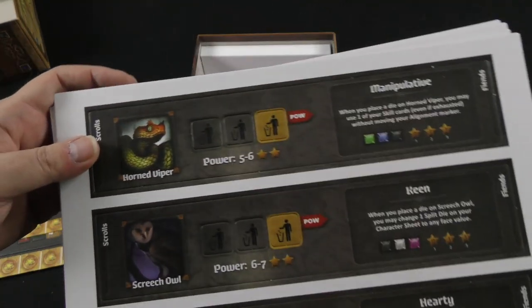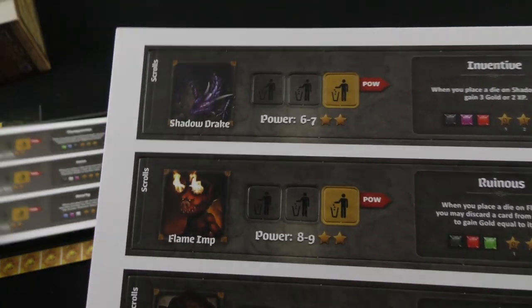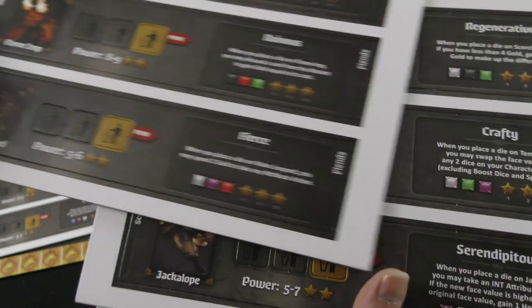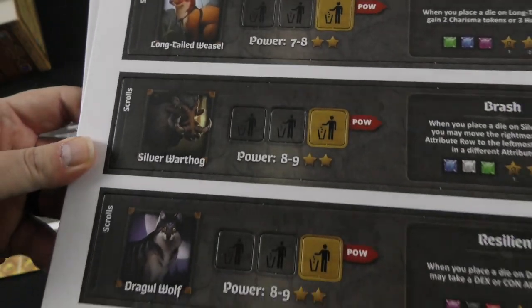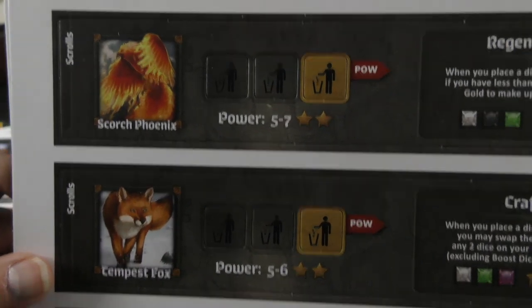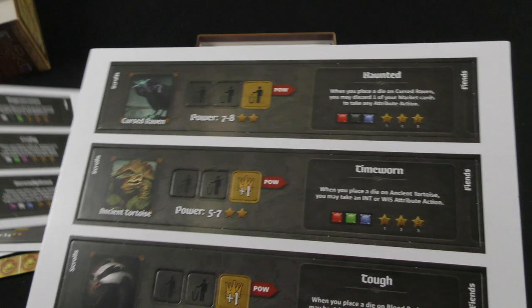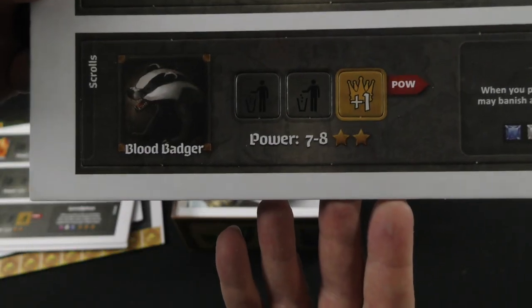And then we've got our Familiars: the Horned Viper, the Screech Owl, the Ice Bear, Shadow Drake, the Flame Imp, the Nallos Leopard, Long-tailed Weasel, Silver Warthog, Draugul Wolf, the Scorch Phoenix, the Tempest Fox, the Jackalope, the Cursed Raven, Ancient Tortoise, Blood Badger.